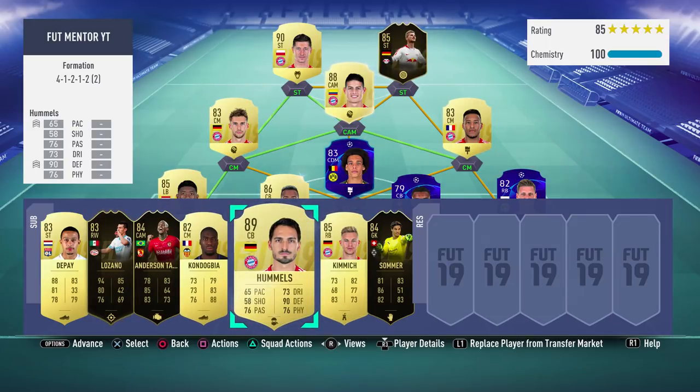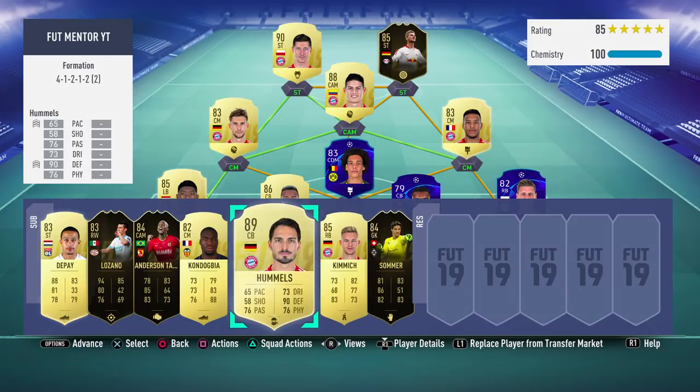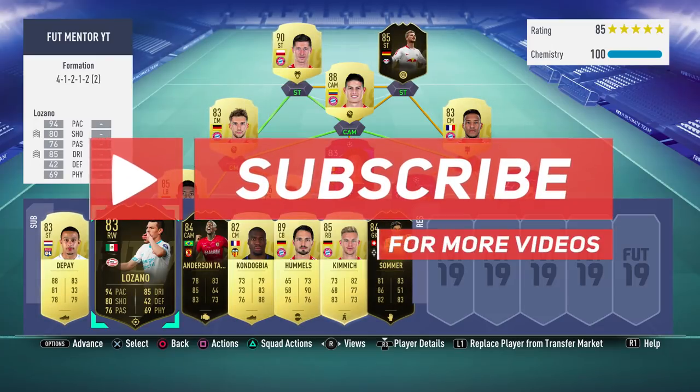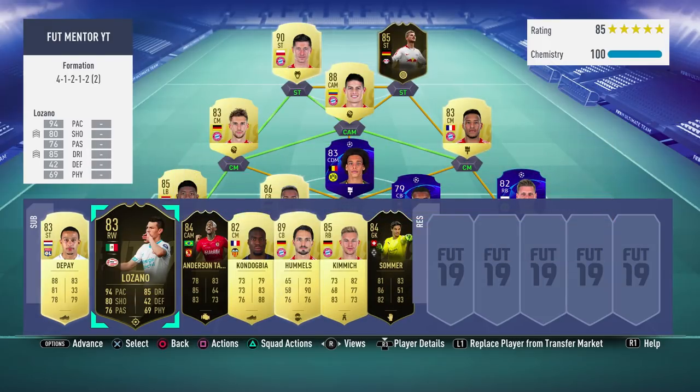The second tip is to definitely have good subs. As you can see here, this is my current sub bench — I have Hummels, Talisca, Lozano, Depay, Sommer in goal, and Kimmich as well. These are backups in case anything happens. I would actually recommend having defenders on the bench — some of them are quite overlooked. People don't usually put defenders on the bench, but if you want to hold off a game or put 5 at the back, it can be very useful.